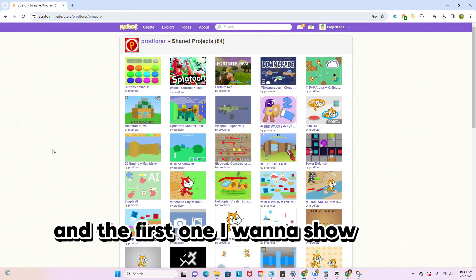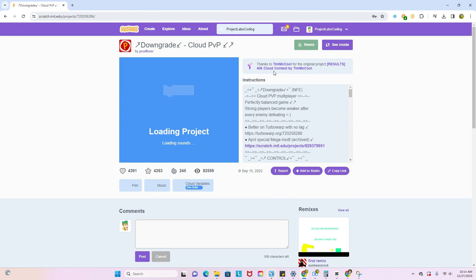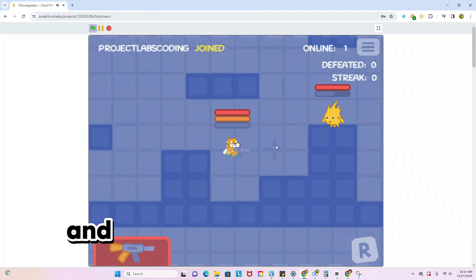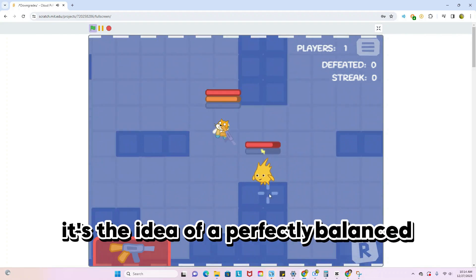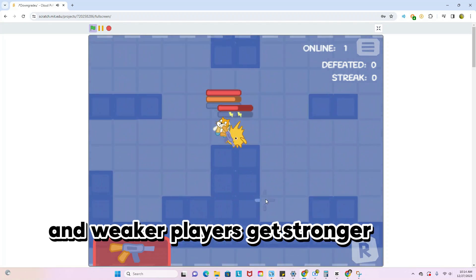The first one I want to show you is called Downgrade. We're going to hop in the game real quick, and this game has a really unique theme. It's the idea of a perfectly balanced shooter — stronger players get weaker after more kills, and weaker players get stronger when they respawn.